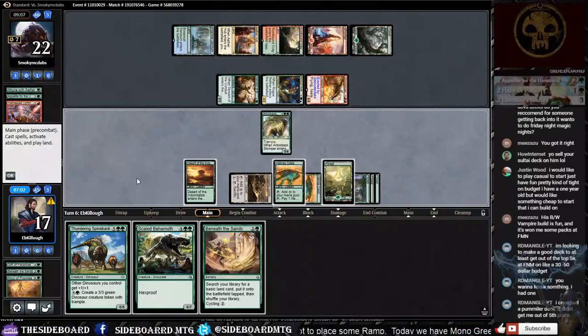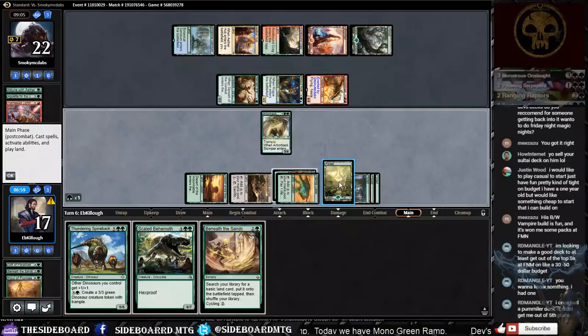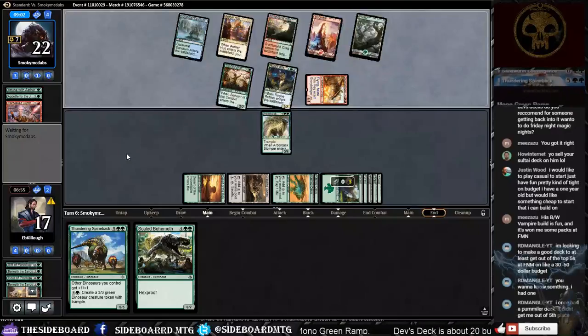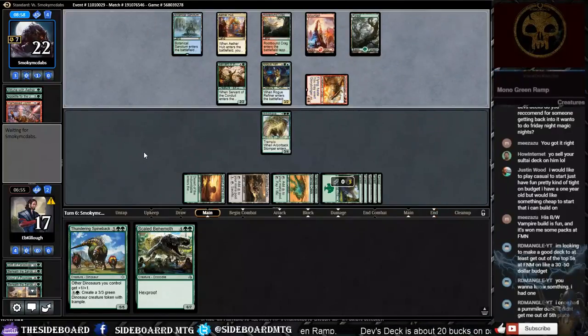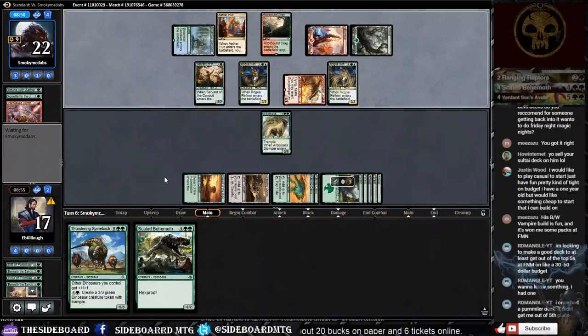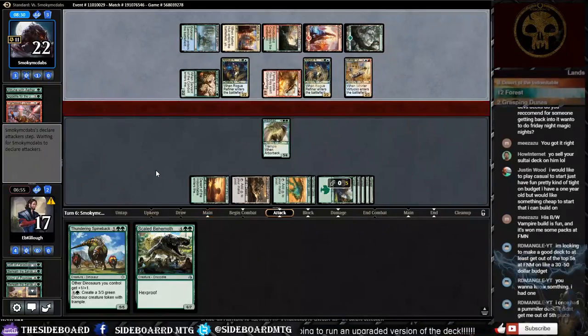Maybe we should have cycled that card but at this point I want to cast as many big bodies as we have — we need to start crashing back in. If it gets you out of the bottom standings at FNM, I want a deck that gets you at least out of the top fives on a $30-50 dollar budget. Does your FNM cut to a top four? We'll play Waker of the Wilds as a great mana sink — he'll probably kill the Arborback Stomper next turn, but he can't kill Scaled Behemoth.